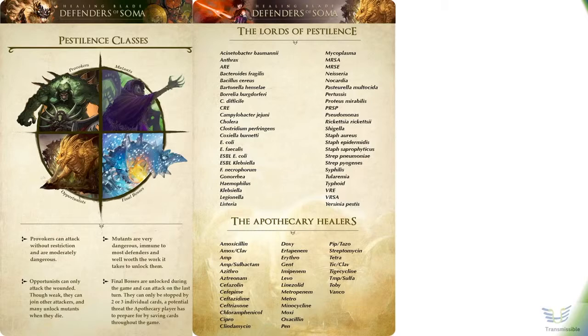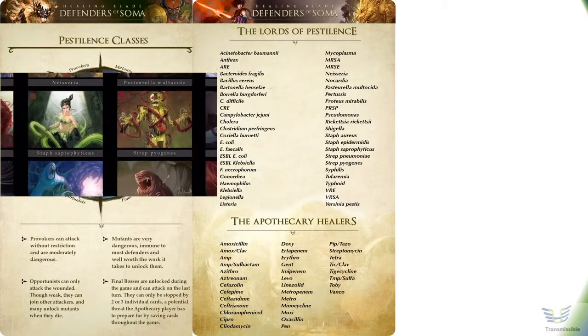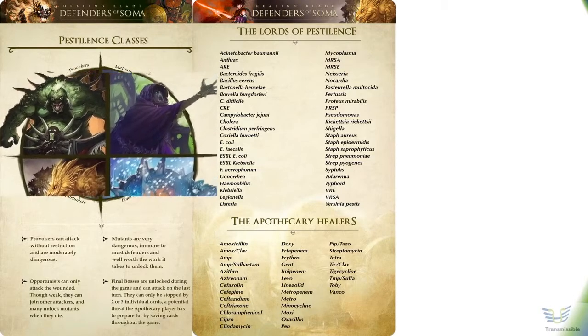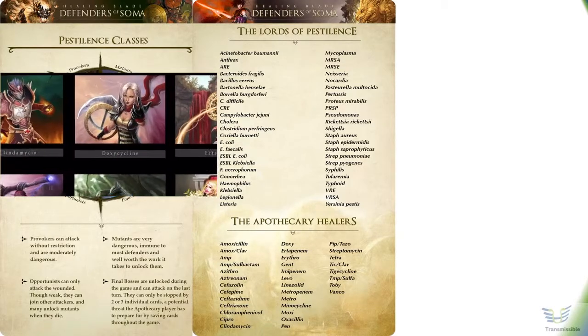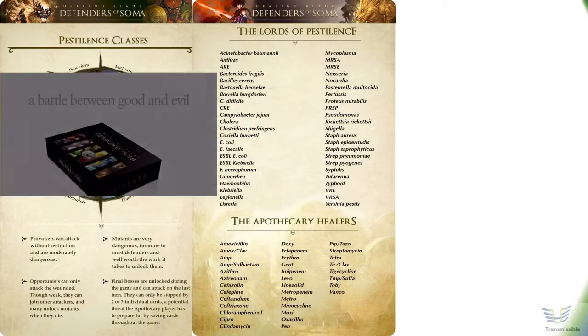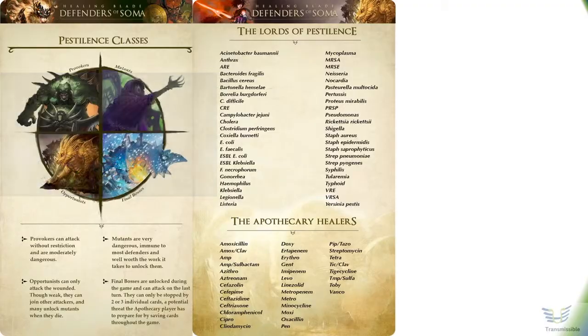In addition to the basic rules, there are elements to make the game even more exciting. Provokers and opportunists have the ability to transform into mutants under the right circumstances, and then there are also the final bosses. The Apothecary can use very powerful antibiotics; however, these are also quite expensive. Sounds like real life? Good.